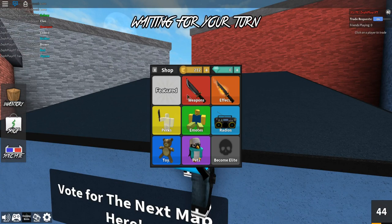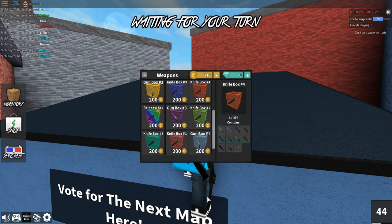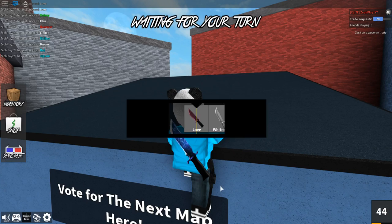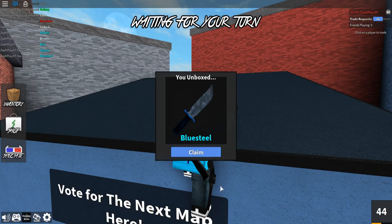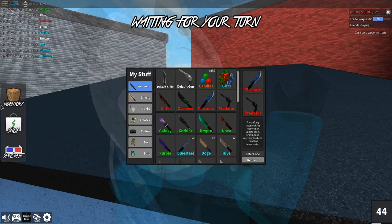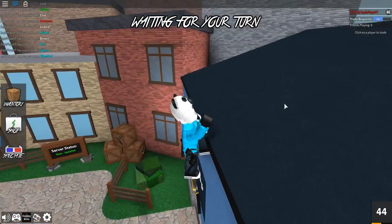We're creating a pretty hefty collection. Alright guys, we're doing one final one — going back to knife box one, back to our roots. Let's see what we can cop here. Plasma a few times, splat, blue steel, blue steel — hey, I'll take it! I'll take blue steel even though I already have it, still a pretty dope knife.